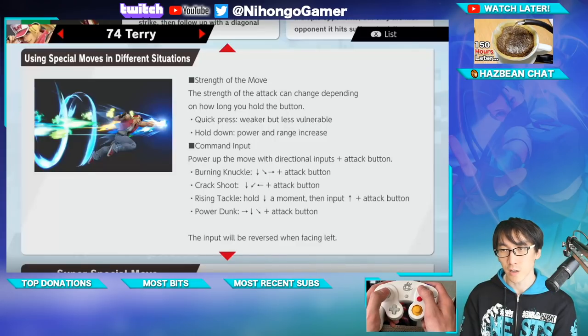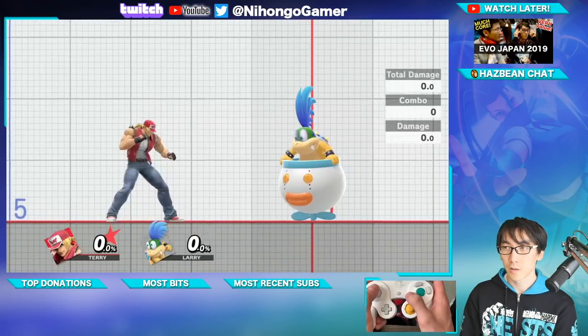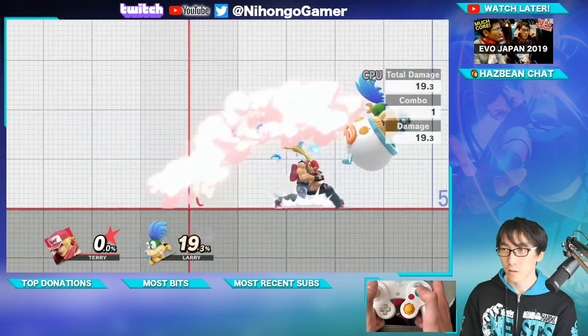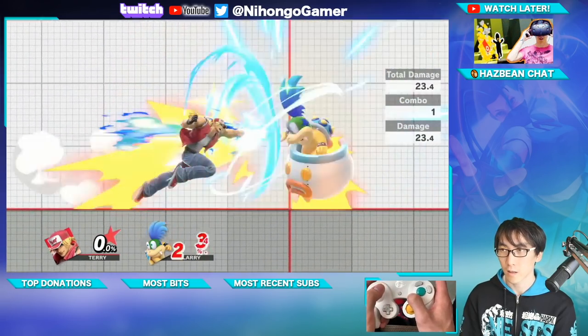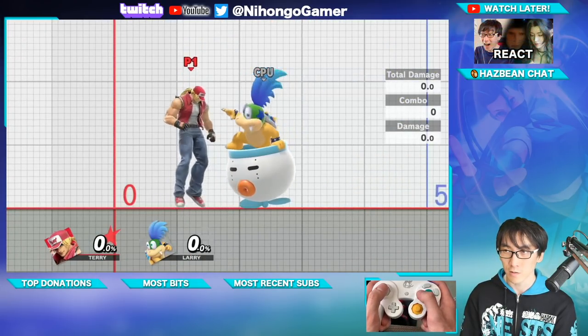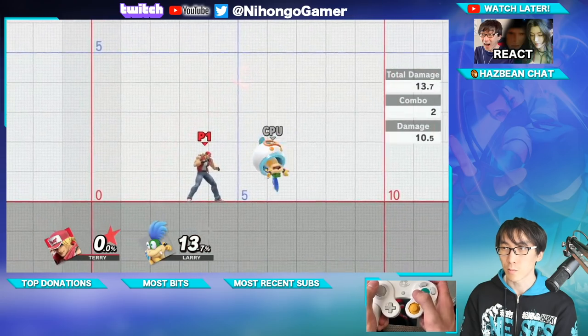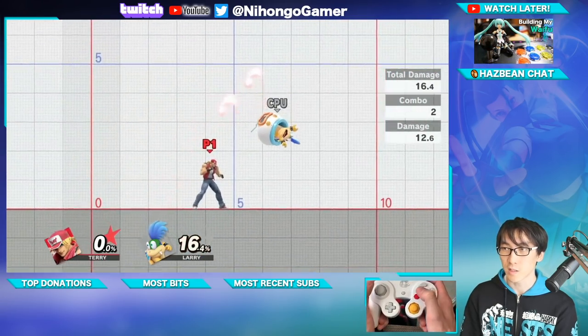So if I do down, down, forward, forward and the attack button we'll do even more damage. If you charge up the Rising Tackle you get more damage. This is Burn Knuckle: 19.3. And if I do an input I do 23. Crack Shoot: 13.7. With the input: 16.4.